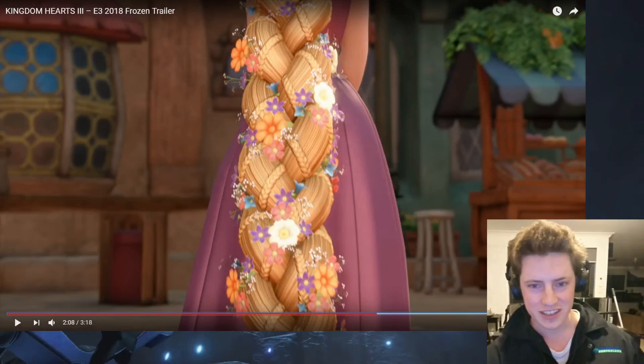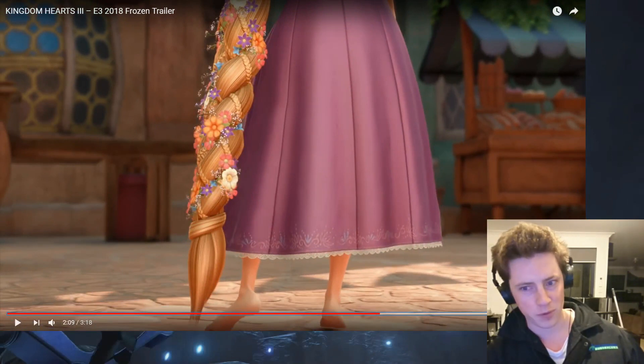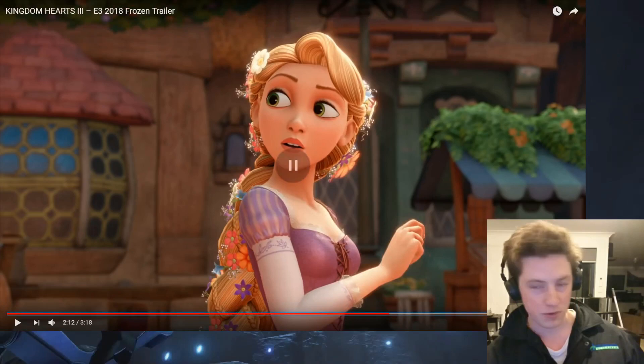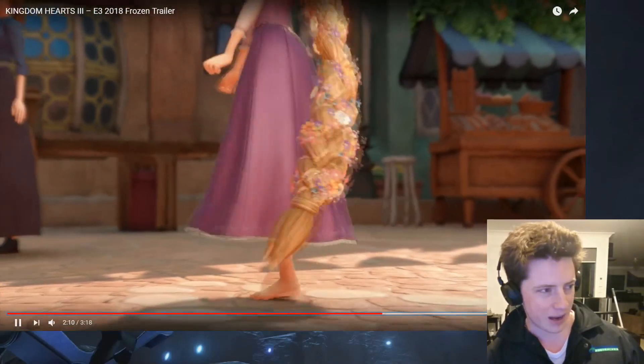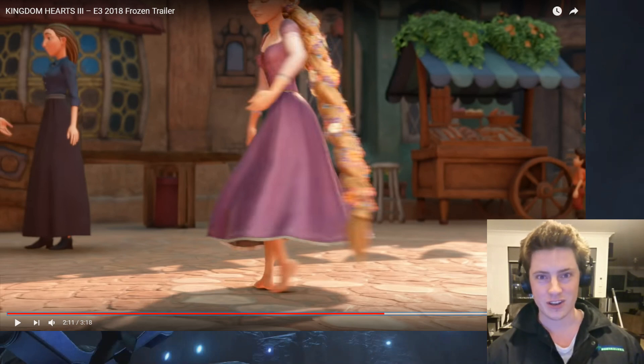We see two brand new Unversed here, very Monsters Inc inspired. I love how they take inspiration from each of the different movies to create enemies — like we saw the deer-based Heartless earlier for Frozen. We also get a look at Rapunzel's hair, and the level of detail is just incredible — it's obviously a full 3D model wrapped around this beautiful hair, not 2D sprites. She's going to be able to use that as a weapon later on. There are also a few NPCs visible in the background, which makes me very hopeful.